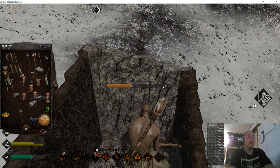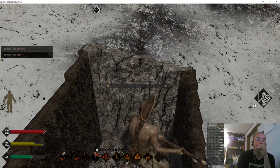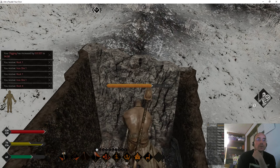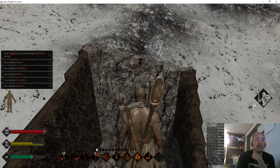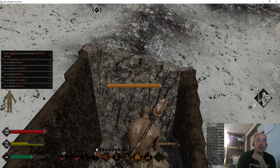Okay, we're going to dig down right now. As you can see, only the lower section of this wall face here that I'm digging is iron. That's why I'm getting so much rock and only a little iron.